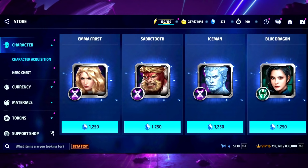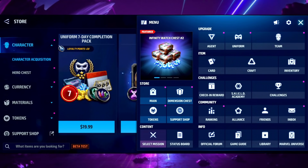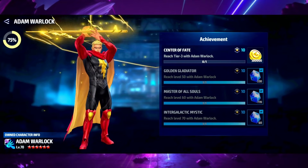He'll show up right beside emma frost, sabretooth, iceman, and blue dragon. Depending on whether adam warlock is discounted - 20, 30, or up to 40 percent - he's still very expensive. Once you level him up from the achievement you can get back about 1070 crystals, but he's a tier two native double cost character like thanos and scarlet witch.